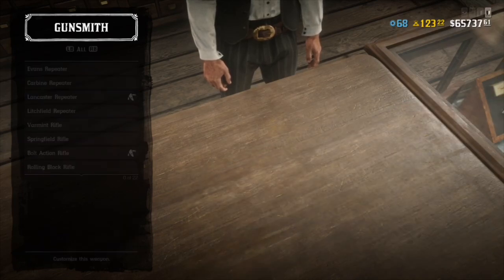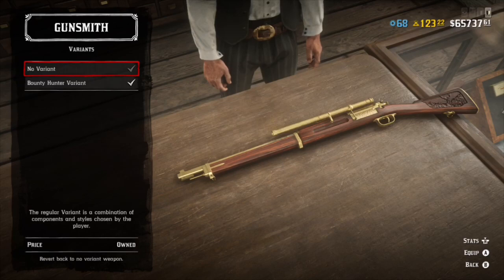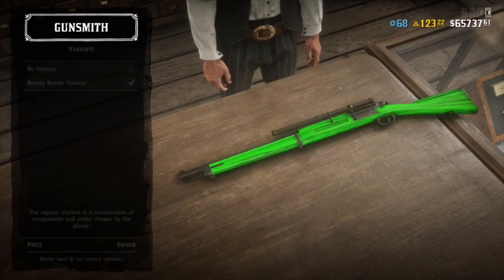You want to go back into the menu, then click the R button just like that, and then the arrow should move down to the bounty hunter variant. After it does that, simply press B and it will turn green just like that.